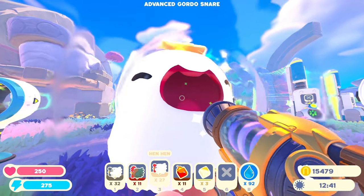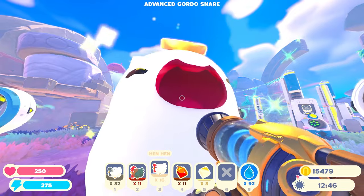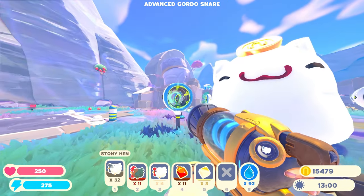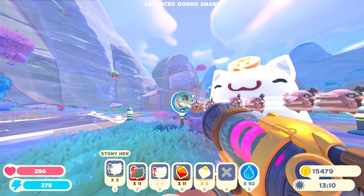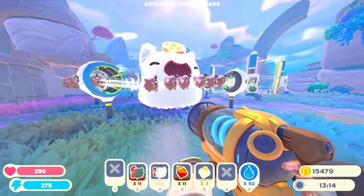Start eating some of these hens. So we fill them with hens, and then we fill the accelerators with stony hens. Oh, he's getting bigger — he's getting really big. Let's put these stony hens in here. I'm just going to load it up with all the stony hens that I have. That is so many.